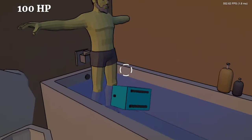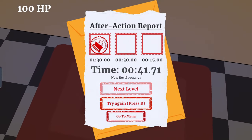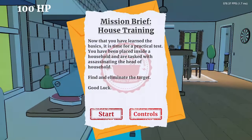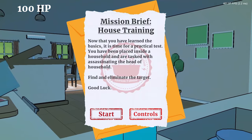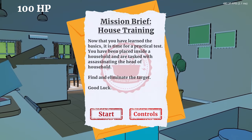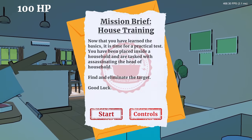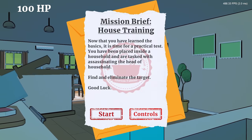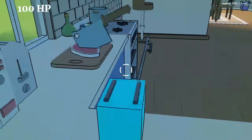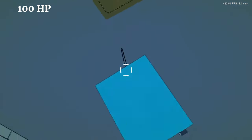There you go - did it! Perfect. Only took - oh, I thought it said 41 minutes. There's no way it's been that long. No, because I kept resetting every time I was stuck on the bathroom floor. 'Now that you've learned the basics it's time for a practical test. You are placed inside a household and tasked with assassinating the head of the household.'